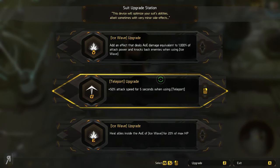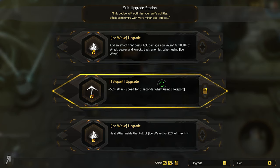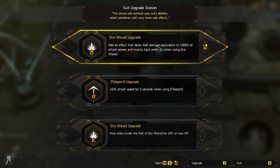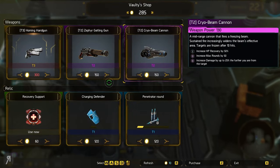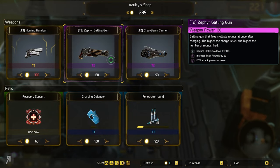Adds an effect that deals AoE damage equivalent to 1,000% of attack power — what? Heal all allies inside the AoE of Ice Wave for 20% of max HP — that is super nice. But I'm actually going to take the damage one, that sounds super, super fun. And we also have now the ability to choose between these items.